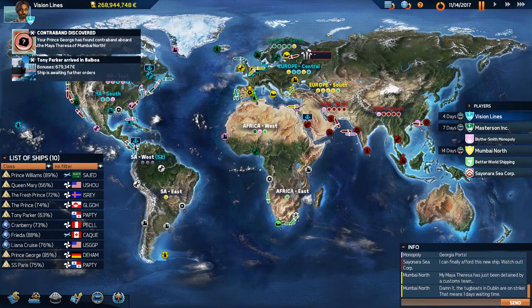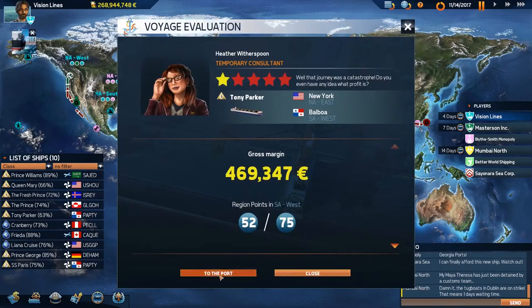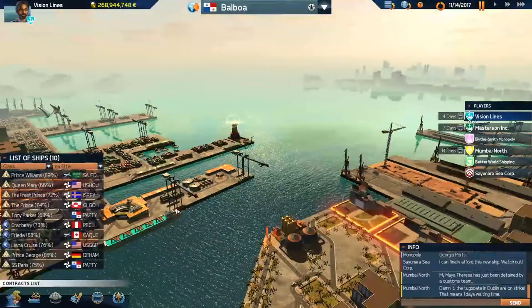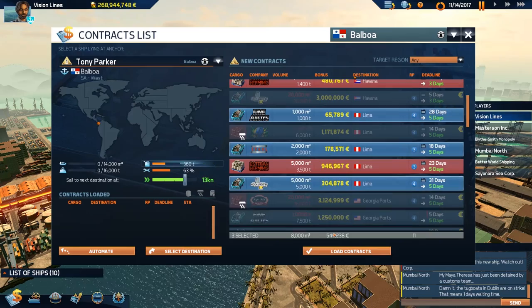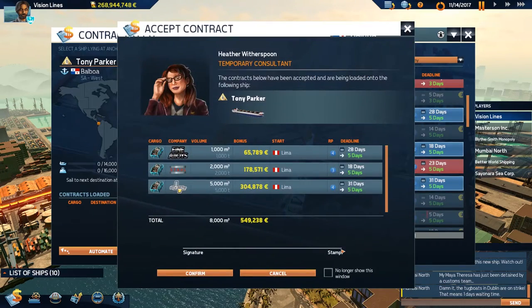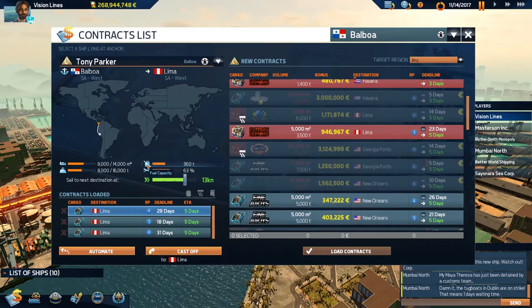Another one on Mumbai North — hey Mumbai, don't be on that contraband. I want to catch Cyanorus. We're in Balboa — anything to Lima? I love it. Lima, and then Lima back to Balboa — it just works out really well like that.